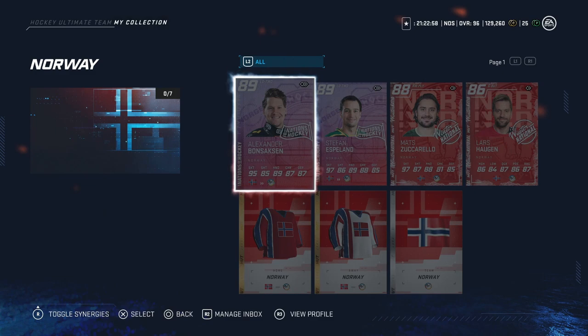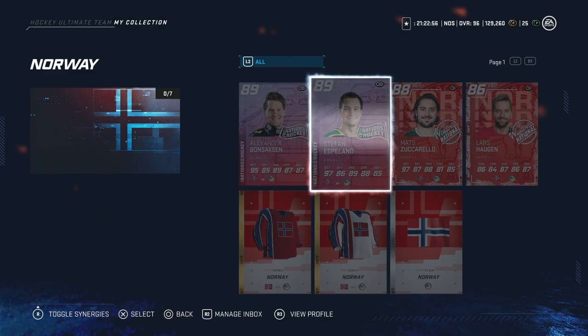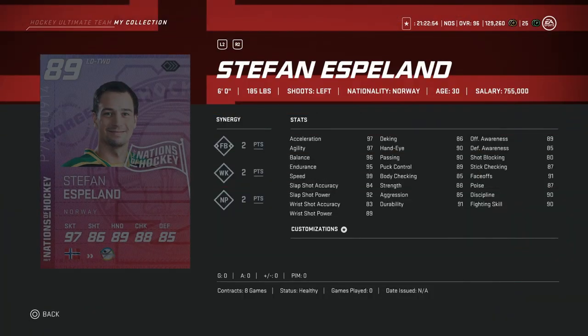We'll start with the two Norwegians, beginning with the 89 overall Stefan Espeland, the six-foot left defenseman. Skating is very good at the high end at 99, 97 acceleration and agility, shot power of 92, and accuracy of 84. If you are just starting out in the game or getting acclimated, this is a fantastic defenseman to go for right after the base cards when you start looking into upgrades on defense, as he's got high-end speed and a decent shot for under 90 overall.